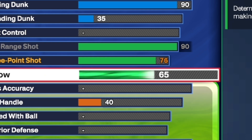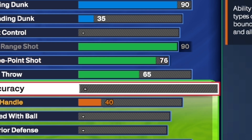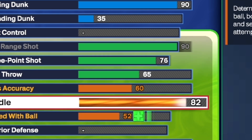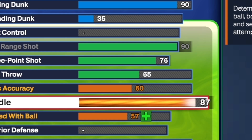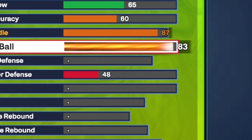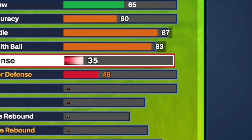Moving on to playmaking — you still got to be able to dribble. Give yourself a 60 pass accuracy and an 87 ball handle. For speed with ball, put that up to an 83 so you can get gold hyper drive, and with an 87 ball handle you get silver killer combos. The pass accuracy is low but still high enough to get passes off.